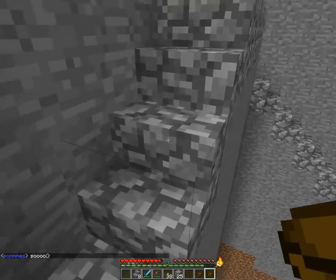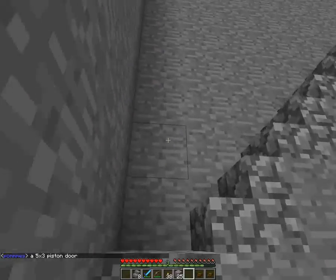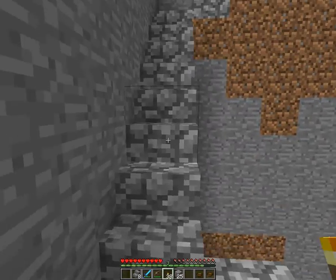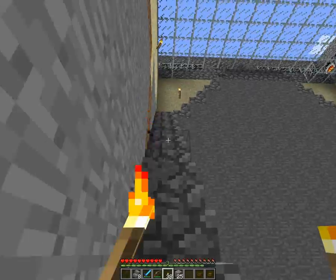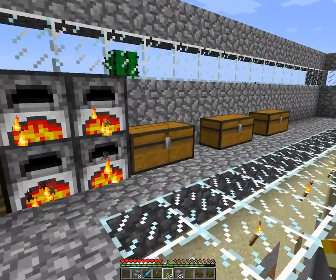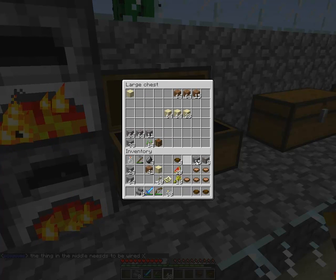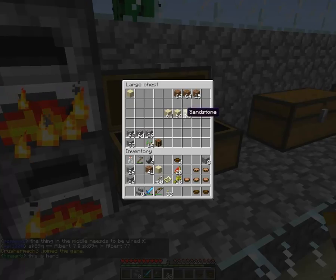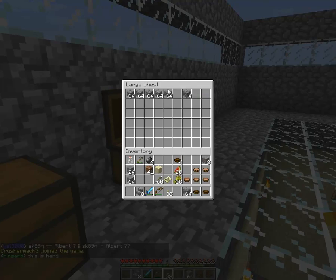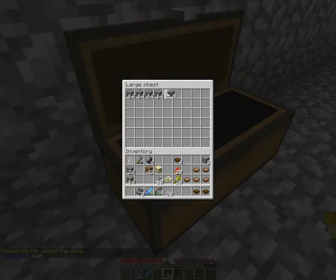This took us quite some time, and I'm still gonna work on the house it's in. But this is basically the quarry — we did it in a sand biome 'cause no one likes living in sand biomes. On top over here we have three large chests. They're filled with junk — this one's filled with all the extra stuff you mine down there. Over here is a chest that was filled with cobblestone, and then we have the extra cobblestone chest.